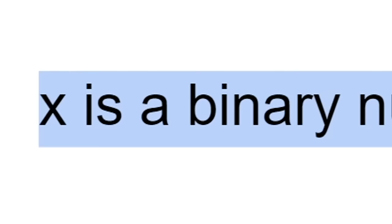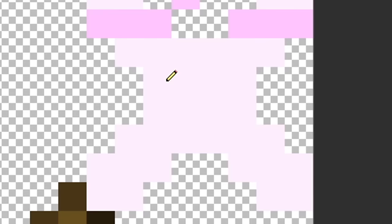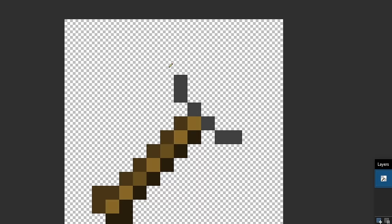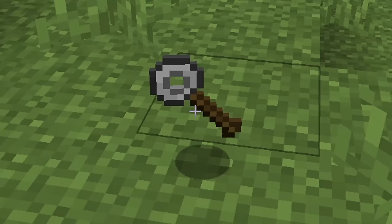Next I made the axe and got 'X as a binary number,' so I drew a light pink X, gave it some things on the top, and added its face — it's alphabet lore letter X, if you couldn't tell. For the shovel I got 'iron rings,' so I turned the top part of the shovel into a ring. I'm pretty sure this defeats the purpose of a shovel because all the dirt would just go through the hole, but whatever.